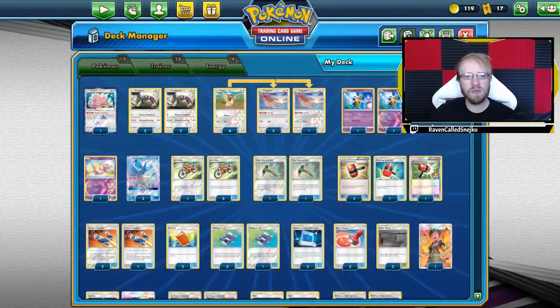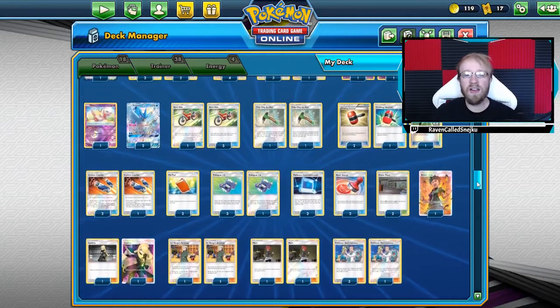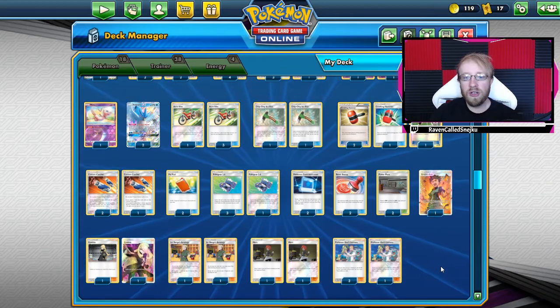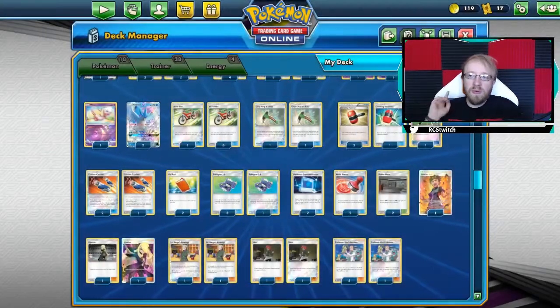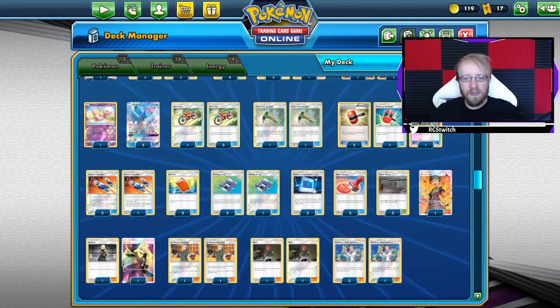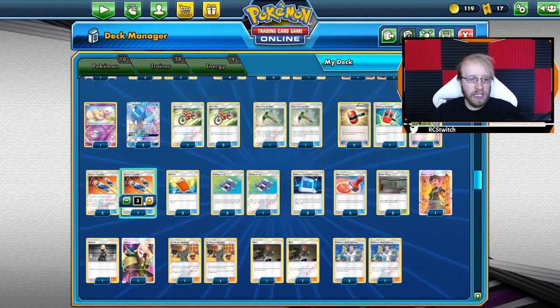Here we've got one Mew and two Articuno GX for the Cold Crush GX, where we discard all energy from both active Pokémon. Then let's go to trainer cards — 38 trainer cards, a lot, I know. We've got four Acro Bikes, two Chip-Chip Ice Axes, four Crushing Hammers — yes, they are Standard legal due to one of the Crushing Hammers being a secret rare in Ultra Prism.